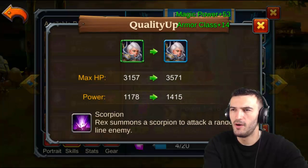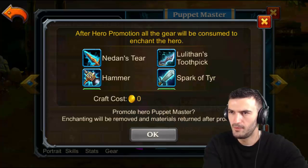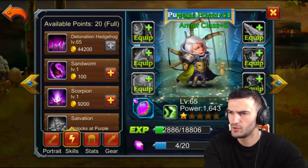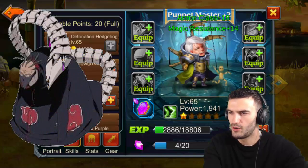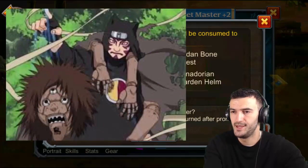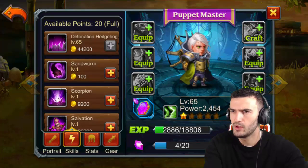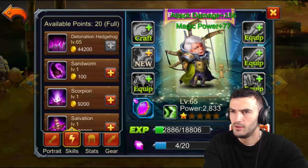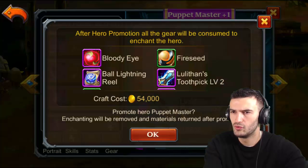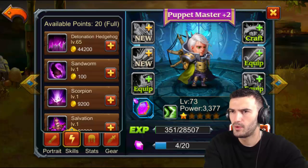He obviously serves as the Puppet Master. He reminds me a lot of Naruto — if you guys know what I'm talking about, there's a lot of puppet masters in Naruto, from the Akatsuki one and Gaara's brother. Alright, so he's a purple. I can promote again, let's go. Promote — okay, let's keep going, purple plus two for the Puppet Master.